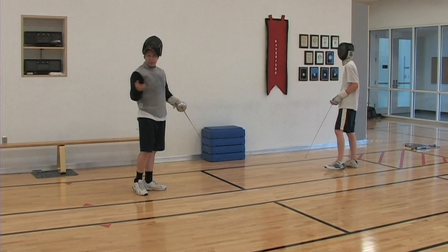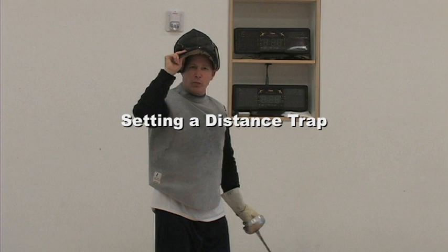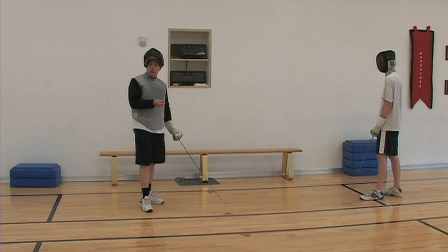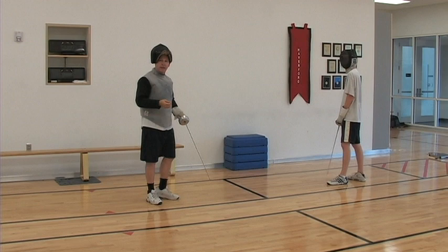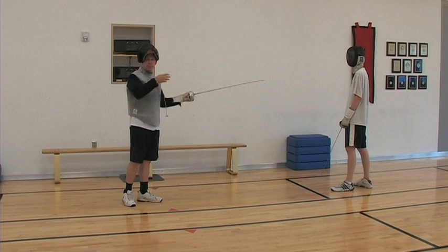In foil and saber, we're more likely to step out of distance and hit with an advance lunge. In tactical development, once you can see the distance and you can see these opportunities, we can make traps to make the opponent think that they're available. Reese could encourage me to make an accelerated attack by staying a little bit close when I begin a step, then step back and make a parry reposte. He could encourage me to make foot tempo by creating an opening as he steps forward.